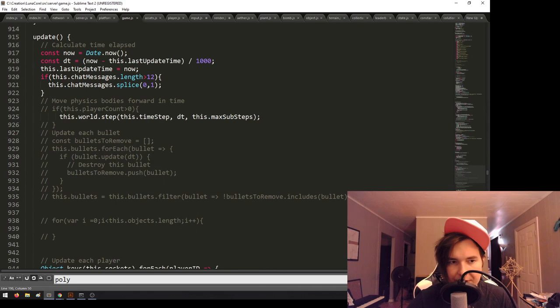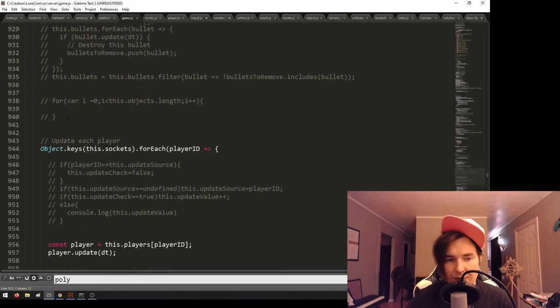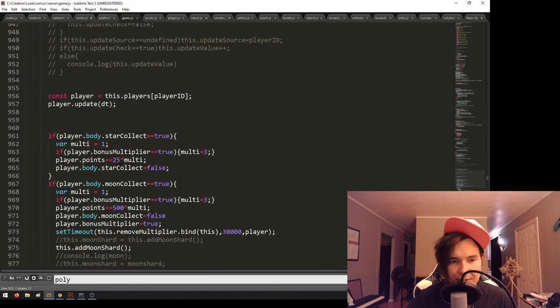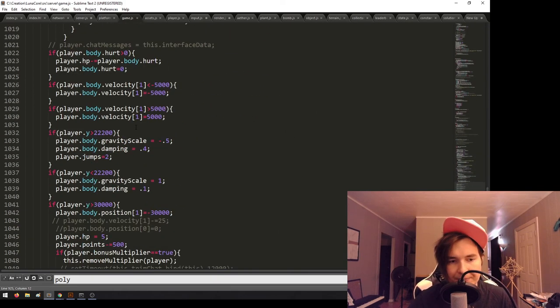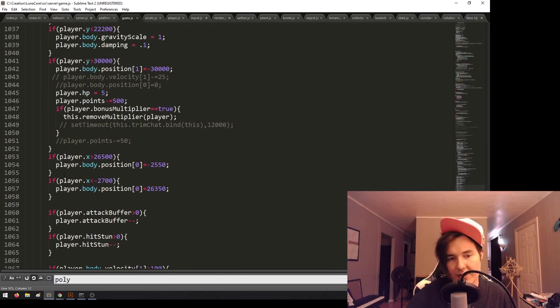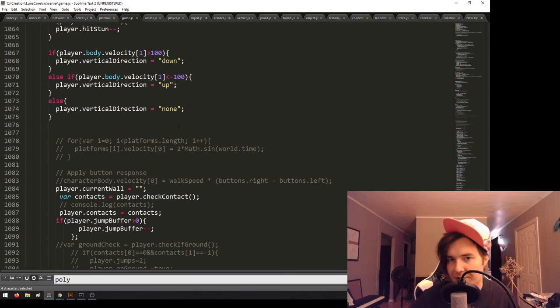The update function runs every frame: it advances the chat, moves the world forward, checks if players have collected things and adds points, and if a player's x-position is over 200,000 it brings them back home so they don't go too far left or right. There's just a bunch of fun random code. Hopefully I can finish this game or at least get it further along and make something cool that people — and I — can enjoy. Catch you next time, stay meowsome!